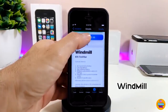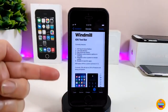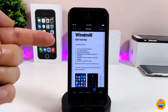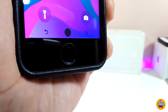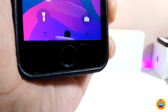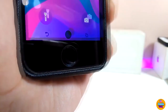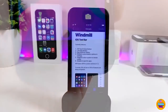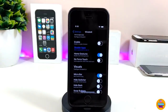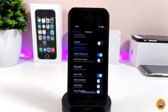The next tweak is Windmill, which brings an iOS toolbar to your device. It provides a lot of options — there's a home button, a switcher, and you can make those any color you like, use light or dark mode, and adjust the size. Under settings there are many different options. First, enable the tweak, and you also have home gestures you can toggle.